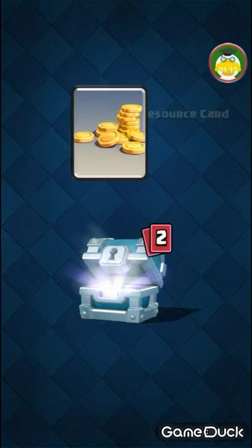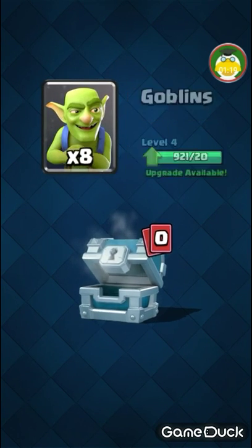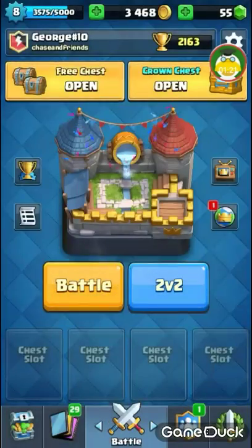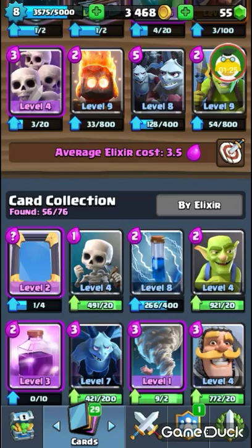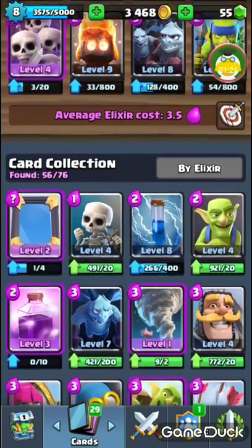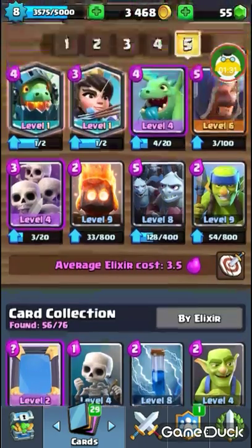Next chest, here we've got a silver chest — a valkyrie, and 8 goblins. Look how much goblins I have. Look at 921. Jeez, I don't use goblins either.